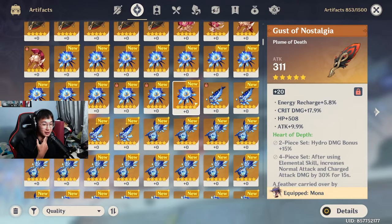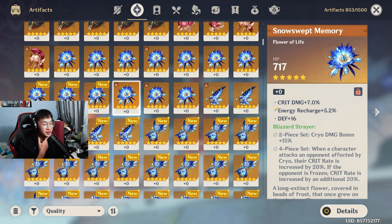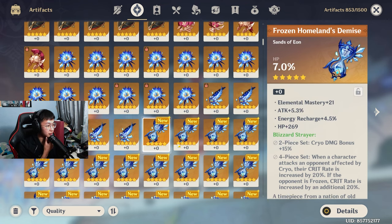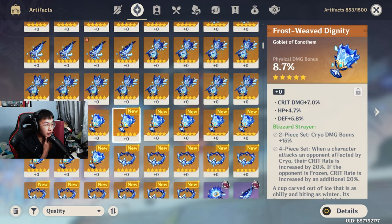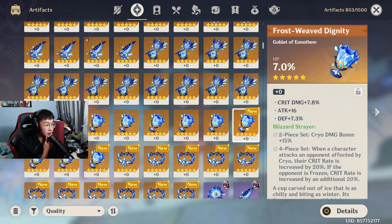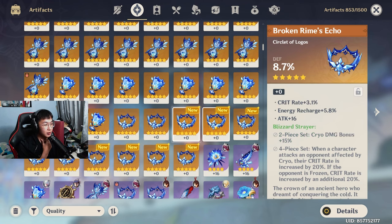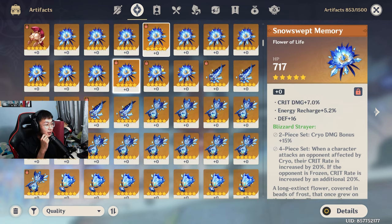Anything with crit, I kind of want to try. This has crit damage and energy recharge — that's not bad. This is probably the best piece so far. It is a three-liner, but it's okay. Sands was the worst pool of stuff, I think. My goblets, on the other hand — I think I didn't get a single good goblet. Oh, I did. Oh, that's crit rate though; it doesn't have crit damage. I did get a crit damage piece.